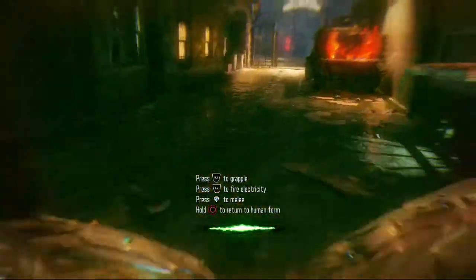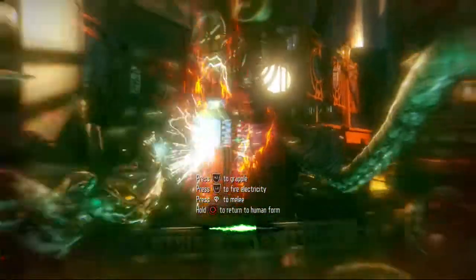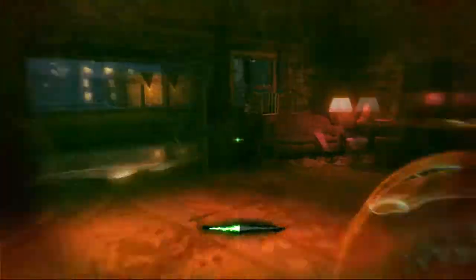Shadows of Evil is finally out and this will be a video showing you how to unlock the Pack-a-Punch. The recurring thing with doing this is to do things while in beast form. When you first start off the map you'll find a beast transformation statue looking thing. Before becoming the beast, open the 500 points door.